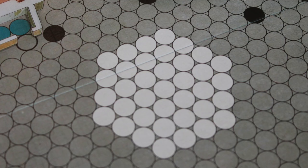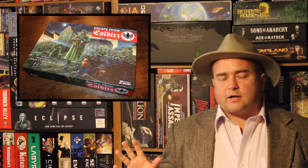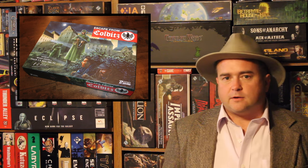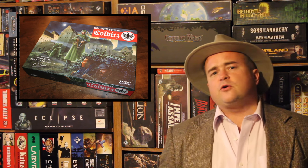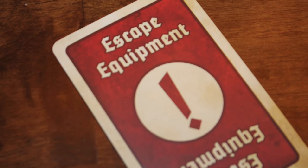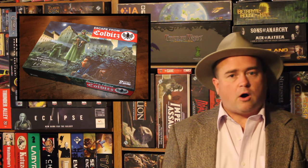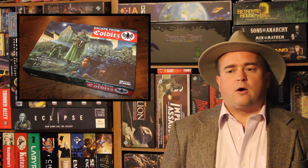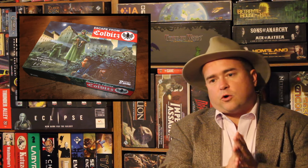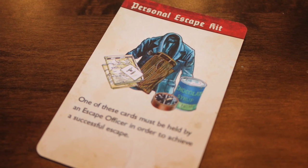You start the game in the center of the inner courtyard, called the apple. While you're in the apple, you're always safe — the guards can't touch you there. In the rest of the inner courtyard, a guard cannot arrest you unless you are holding equipment. If you have an equipment card, they can come up, arrest you, and confiscate it. If you are outside of the inner courtyard, you can always be arrested. Every prisoner, at the beginning of their turn, gets an escape kit, which they'll need to try to get out.